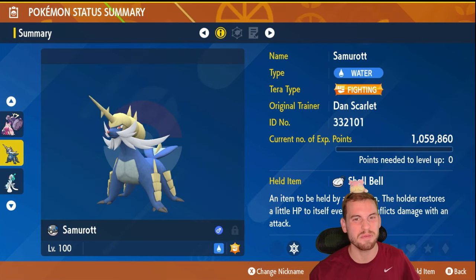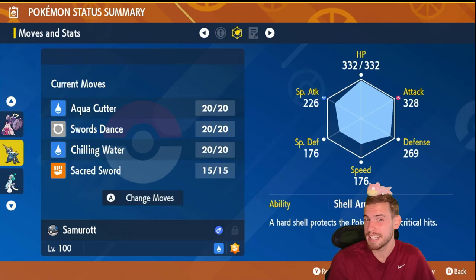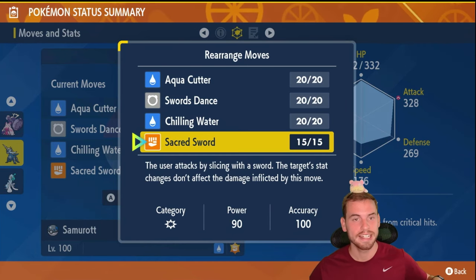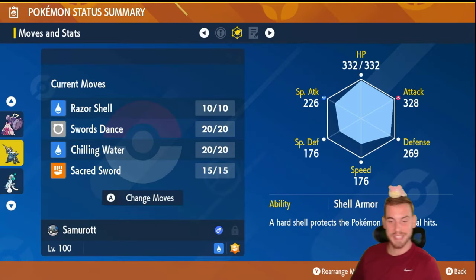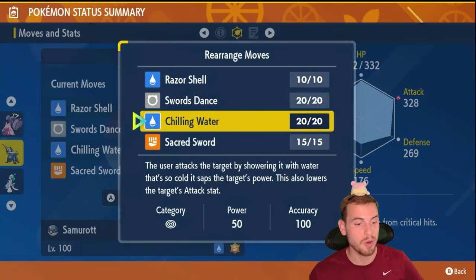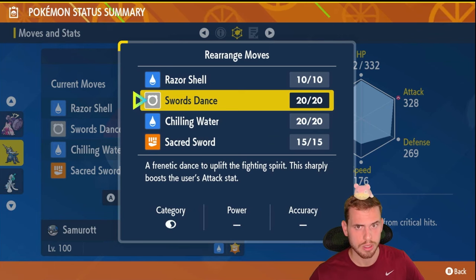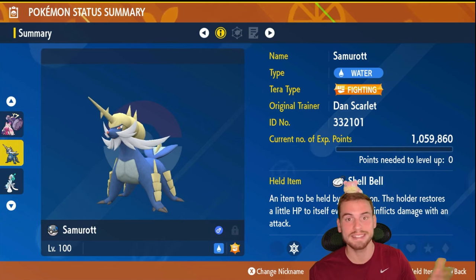Let's get the ball rolling with a Fighting Tera Samurott build — this is my Samurott the Unrivaled from April 2023's 7-star Samurott Terra Raids. Why Samurott? Because I want to utilize the move Sacred Sword. Just like Darkest Lariat, this ignores any of the stat changes on the target, so if Incineroar raises its defense to plus six, Sacred Sword ignores that. Samurott also has the incredibly useful ability Shell Armor to protect us from critical hits. We further increase our survivability with Chilling Water to lower Incineroar's attack stat, then we sharpen our sword with a Swords Dance before we Sacred Sword. So long as Incineroar doesn't get Thunder Punch, Samurott should be a solid attacker for group raids.